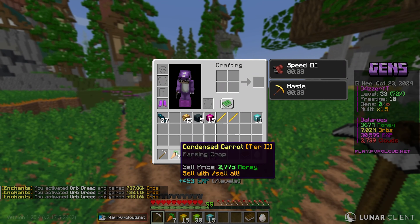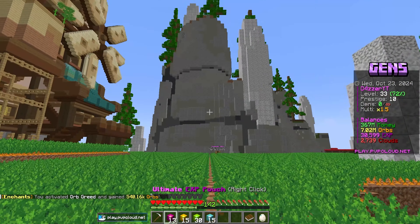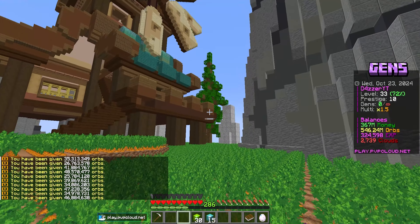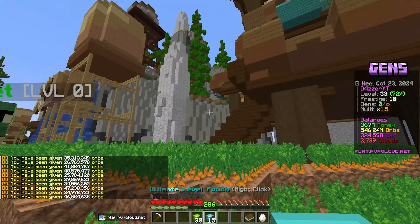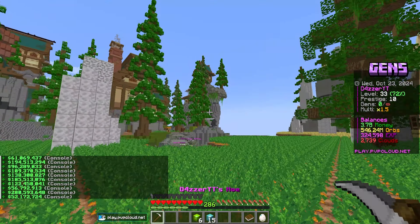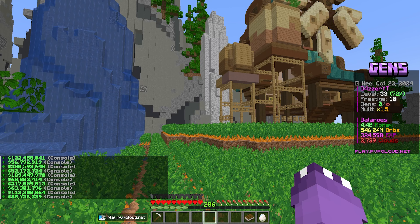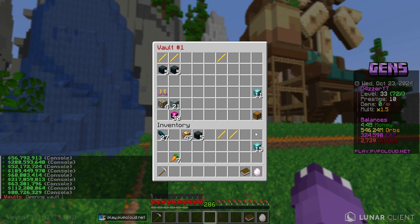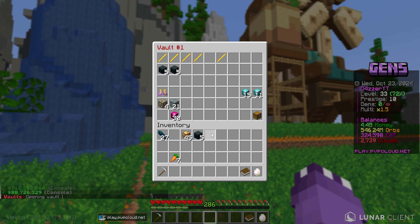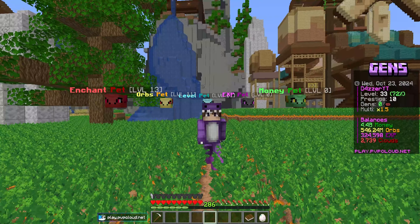We got the autocast perk enabled, so I'm glad we got the Plantera ability — that was a massive W pull. We also got some XP pouches and orb pouches. We're at about 546 million orbs now, plus some money, which is good because we could do some upgrades on our harvester hoe. We also got some ultimate level pouches — these are some of the most valuable things on the server; people pay clouds for them.